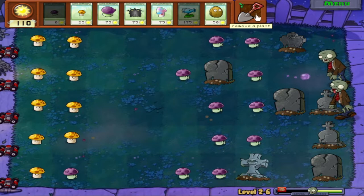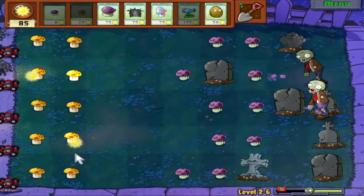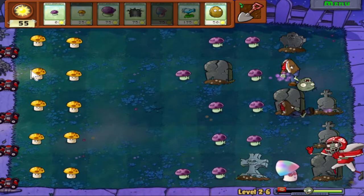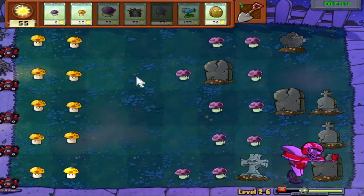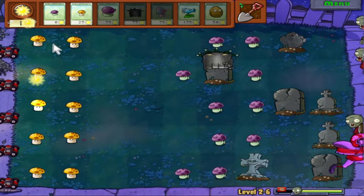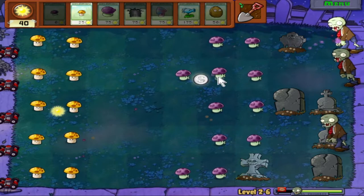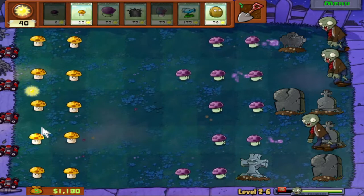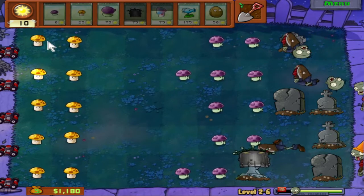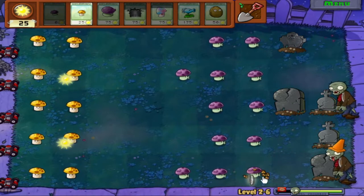That is the wrong plant — that is okay. Oh boy, here he comes. Here comes the Hypno Shroom. Look how fast he moves. I promise you he has a lot of HP. He might have more HP than the Buckethead Zombie — and you know how much HP the Buckets have. They have a lot. I don't want to deal with that mess. You either need a ridiculously good offensive lineup, or you're gonna need something like a Hypno Shroom.